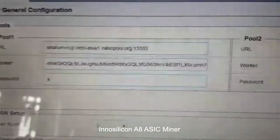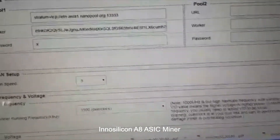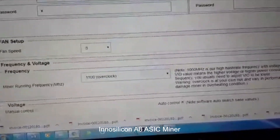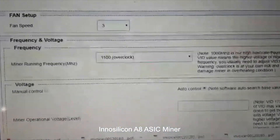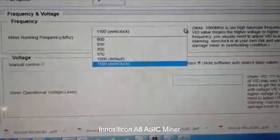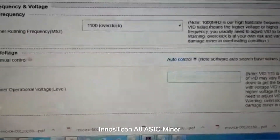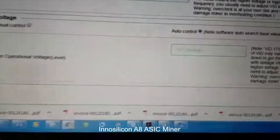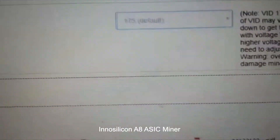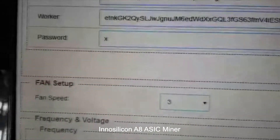You can see the fan speed is set at level 3, which is the highest — you can go up to four levels. The miner running frequency is set at the factory default of 1100, and the voltage control is also set to the default of 175. This configuration has been submitted and we are moving to the miner status.